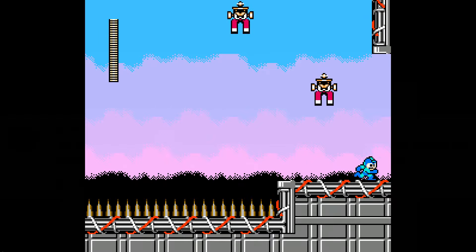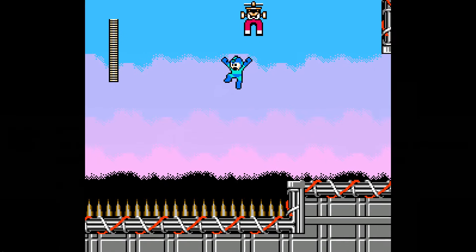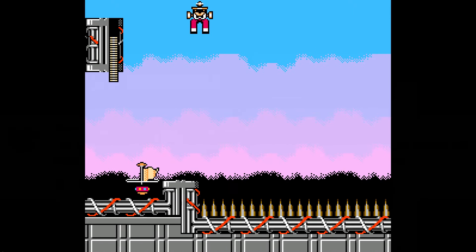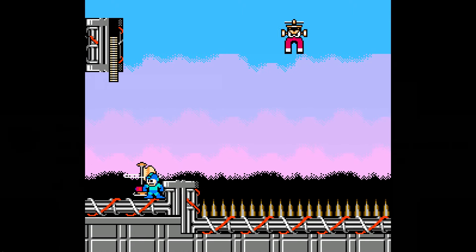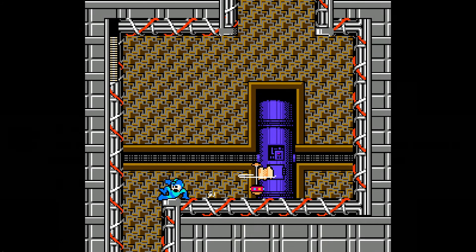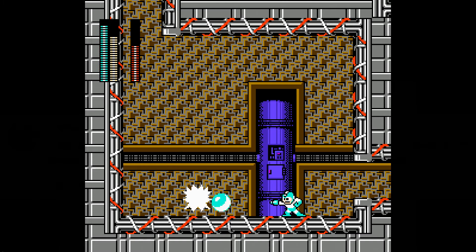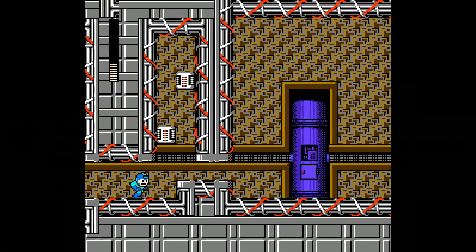I think that pit I bypassed is actually the way down. All right, just keep going. This is okay to go down — yes, that's the ticket. Now we have Ring Man, and Crystal Eye is indeed his weakness. And now I got the Ring Boomerang.